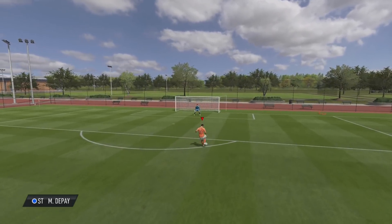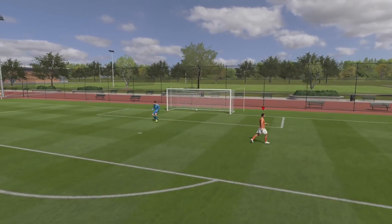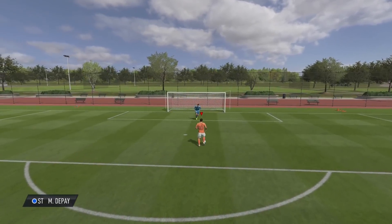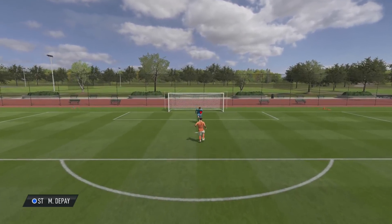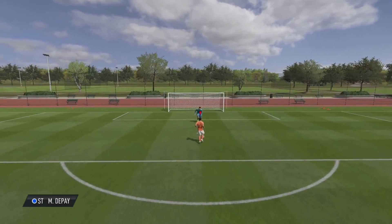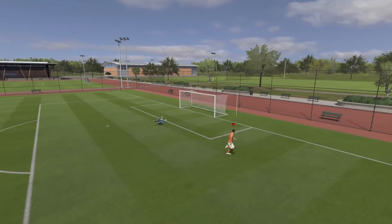Last year we got a new look at one of the Sombrero flicks which was the Bald Roll Sombrero flick, but this year we have a Drag Back variation which looks really really cool and I can't wait for you guys to give it a try. You can see it in the background — it looks awesome and it's a really fancy way to maybe set yourself up for a volley or just beat your opponent in absolute style.